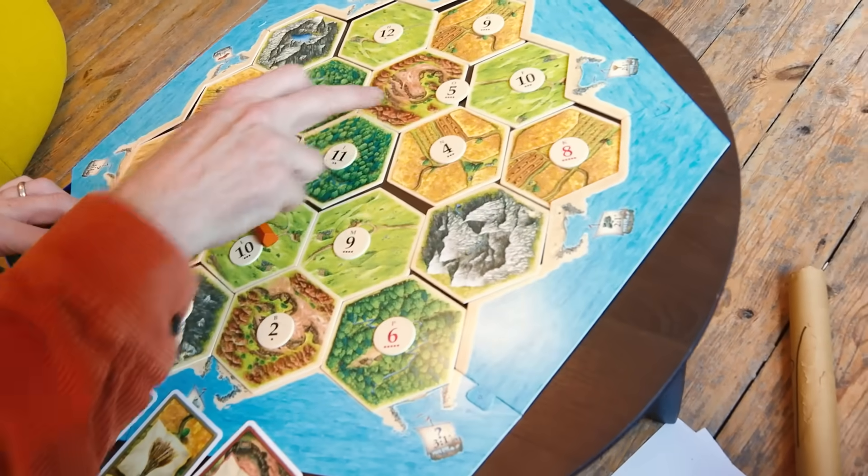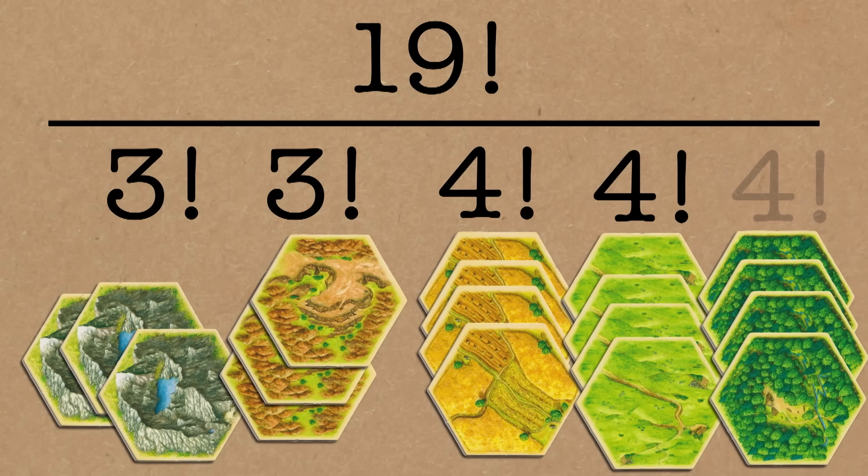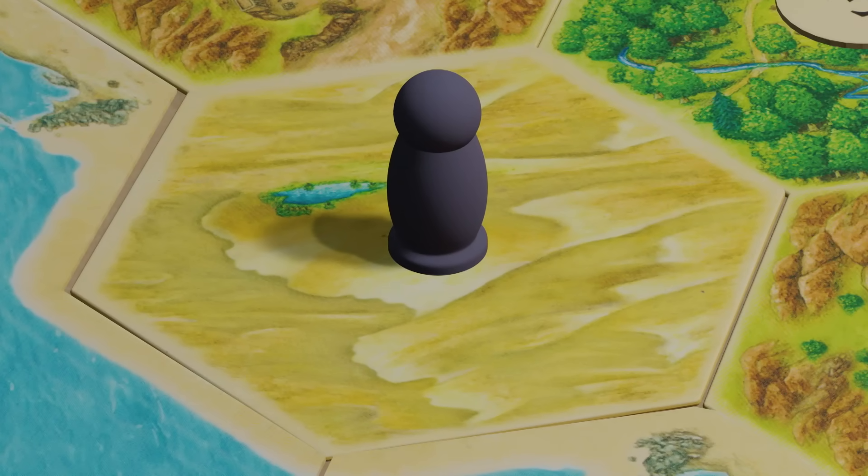Now the other resources - there are only three of the hills, so there's another divide by 3 factorial. The other ones are all four, so there are three of those. So I need to divide by 3 factorial, 3 factorial, 4 factorial, 4 factorial, 4 factorial. Let's add that up - four plus four plus four is 12, plus three is 15, plus three is 18, and there are 19 hexagons total because there's actually a little desert. If you generate the number 7, you'll see that 7 isn't anywhere on the number tiles - it's the most common throw of the dice and has a different function in the game. So that gives us 19 factorial divided by 3 factorial squared divided by 4 factorial cubed.